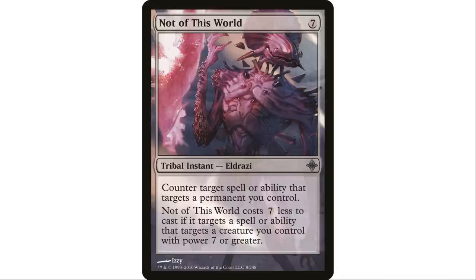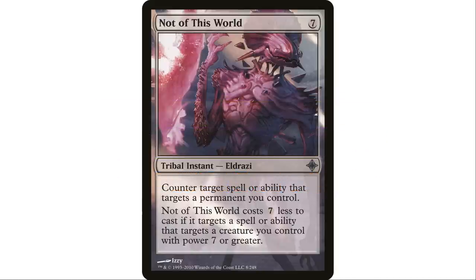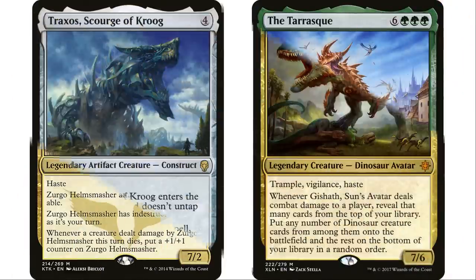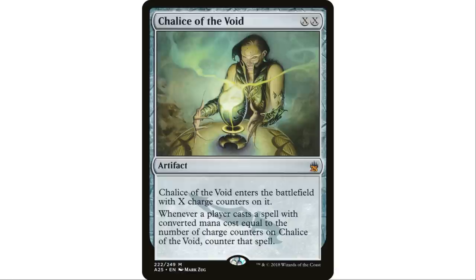Next up, Not of This World — seven mana tribal Eldrazi instant. Counter target spell or ability that targets a permanent you control. However, this spell costs seven less to cast if it targets a spell or ability that targets a creature you control with power seven or greater. Because it's colorless, it can go in any deck. By my quick search, there are 87 commanders with power seven or greater — 62 of which are not in blue.